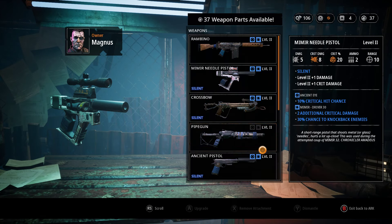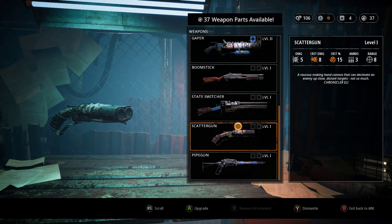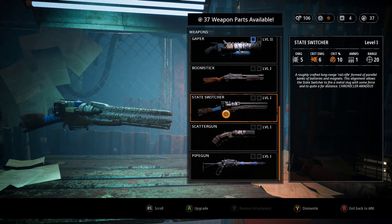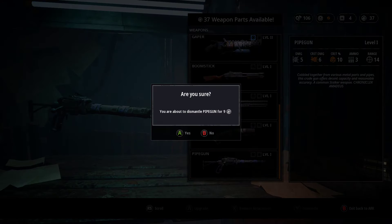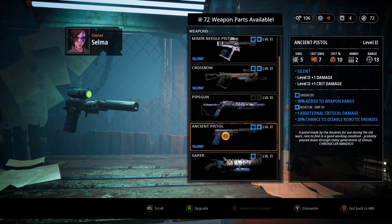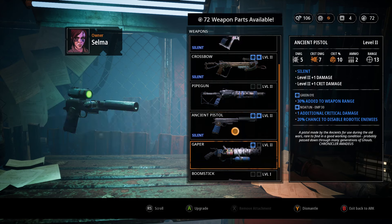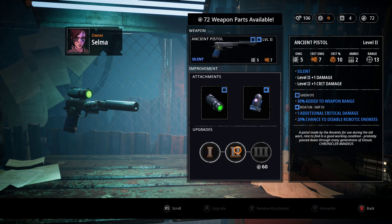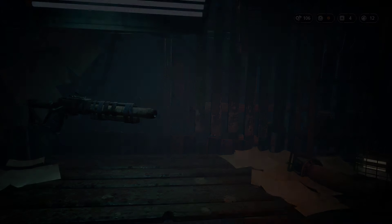I can't upgrade this one. I'll dismantle the weapons I'm not using — these three. That gets me scrap for nine, and for seventeen. Now we can upgrade one of our stealth weapons. This is pretty good — eight crit and six damage. The ancient pistol is probably going to be used very often, so I'm going to upgrade this. Hopefully that's enough, though I doubt it.